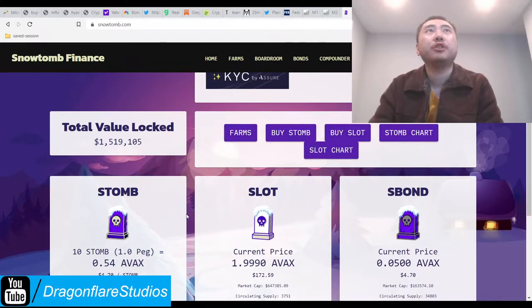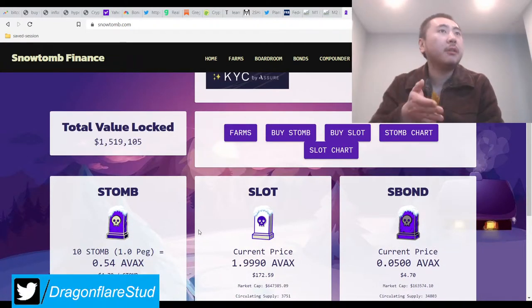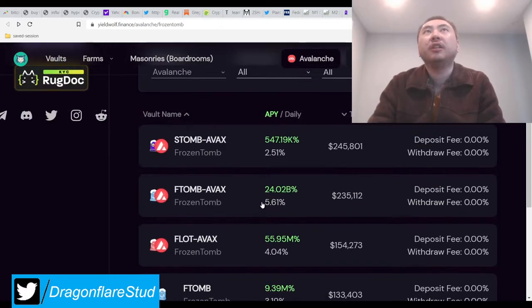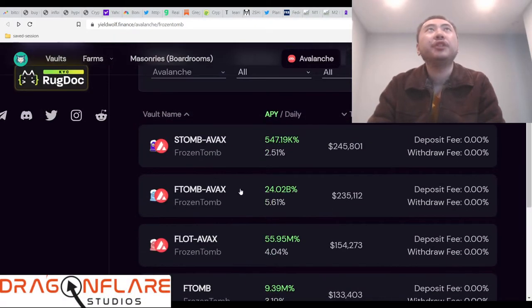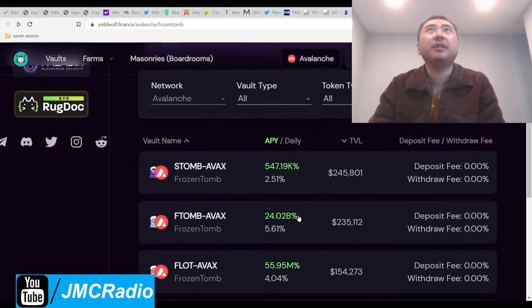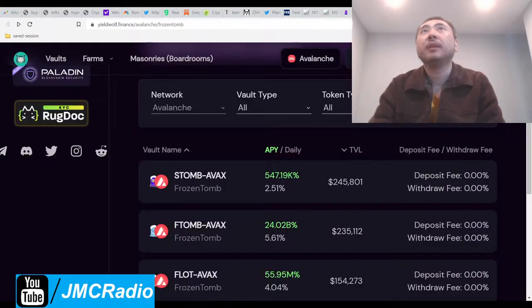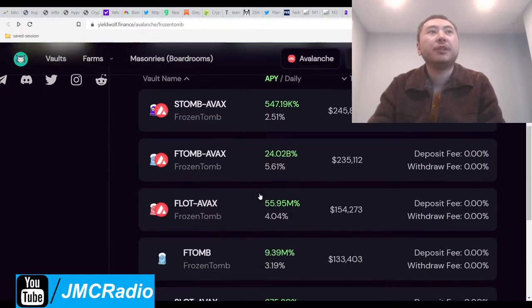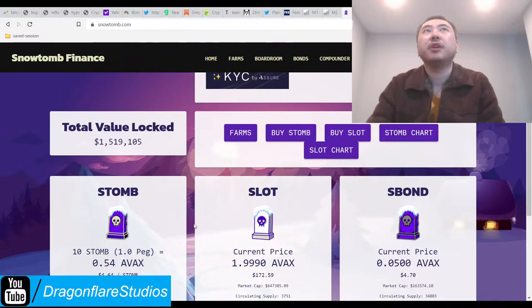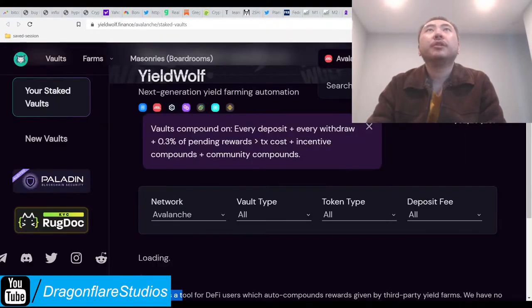Going forward, I'm basically going to be talking strategy now, in addition to what I already have been doing. Everything's going on YieldWolf for me personally — I don't see the downside to using this at all, I only see upside. I'm pretty sure YieldWolf takes a small percentage cut, which I assume is the daily APY differential. But sometimes the yield is actually higher than even on the website itself, and this creates constant buying pressure on the protocol, which is what you want. So everybody wins.